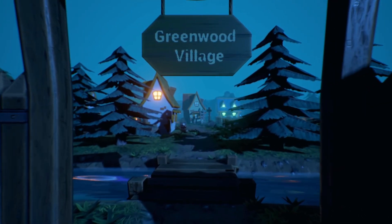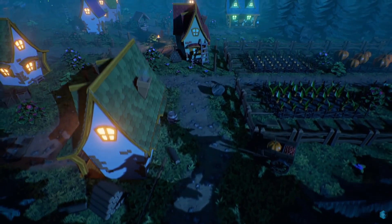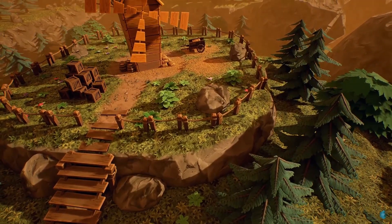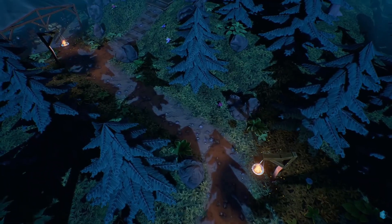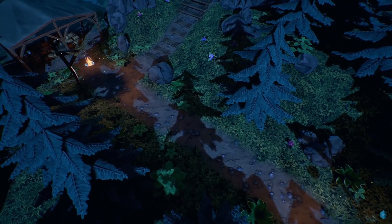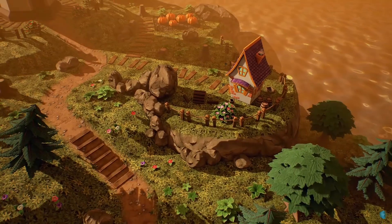Next up is the Greenwood Fantasy Village — a modular flexible set of stylized 3D models, materials, and particles in a cute fairy tale style. This package includes modular landscapes and over 100 objects for populating the world. It's not only a village; it's a little or even big world. All models are very well optimized with very low triangle counts and shared atlas textures, making it suitable for mobile projects as well.